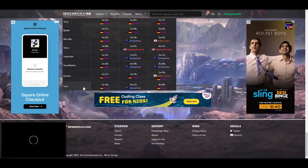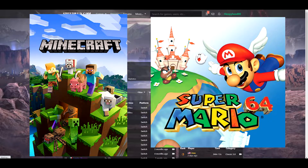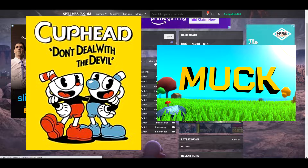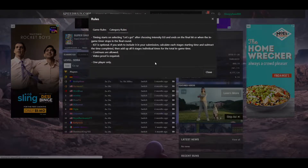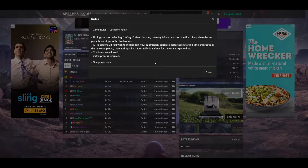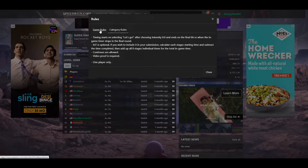The rules tell you when the timer starts and when the timer stops. Some games start on player control, where others start on console power on. Some games end on last boss hit, where others end at the credits. It's important to know these things ahead of time so that you can accurately time your runs after the fact, and so that you don't do something silly like leaving the timer running on the title screen. Depending on your game, there may also be extra stipulations and rules you have to follow in order for your run to be valid in a given category.